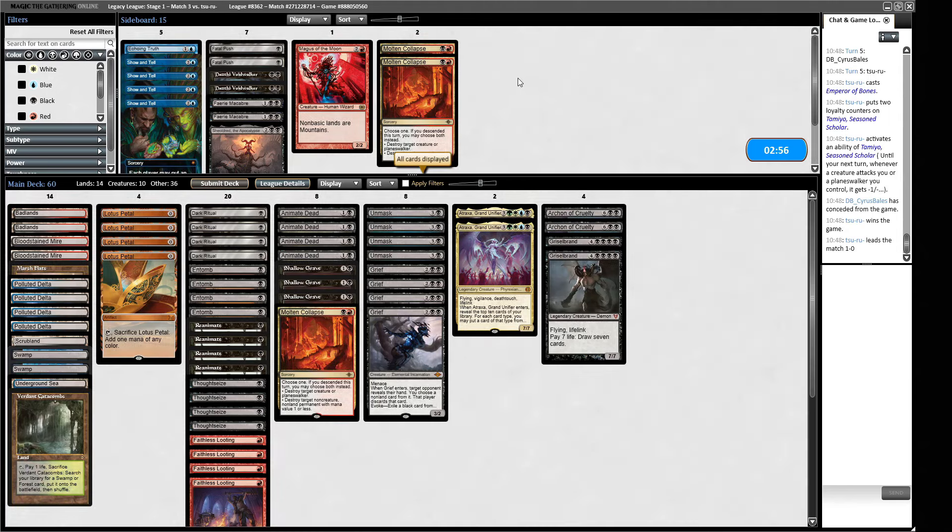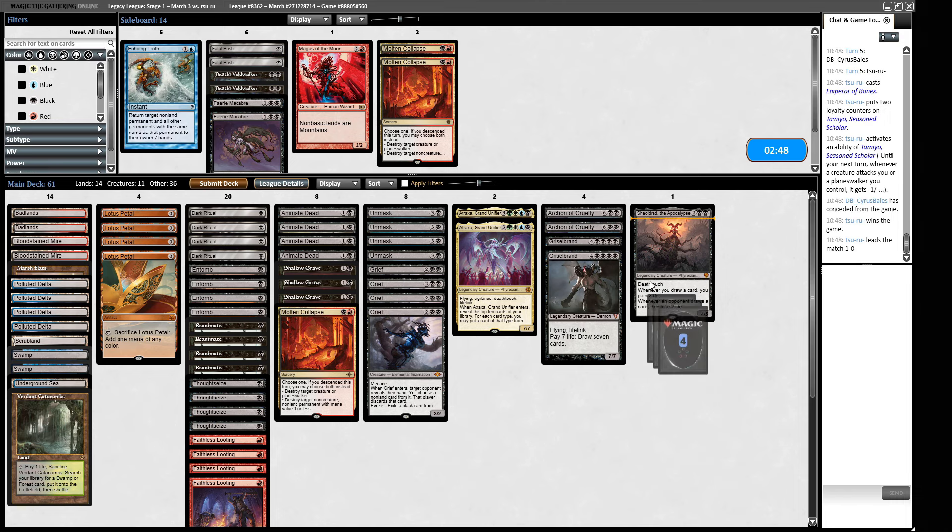The Psychic Frog just keeps ticking up and going wild. Then Emperor of Bones appears — I'm done with that. They just get to take out a Griselbrand and have that whenever they want.